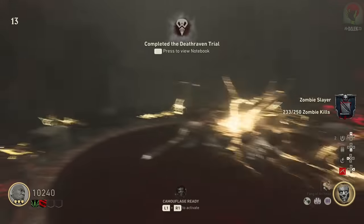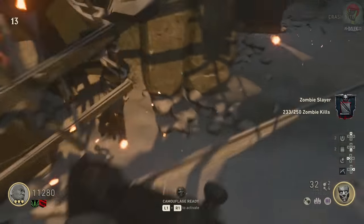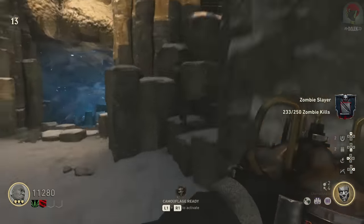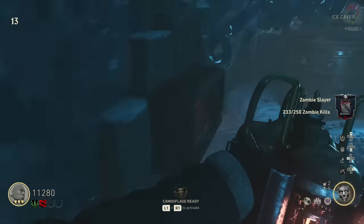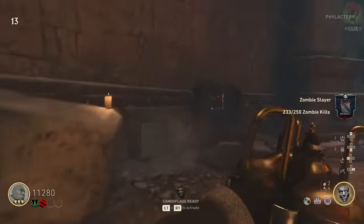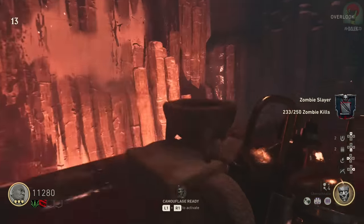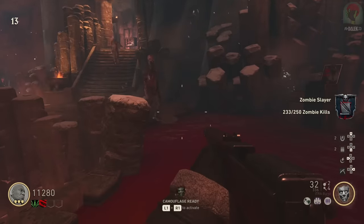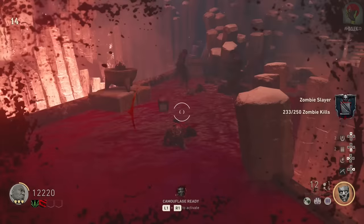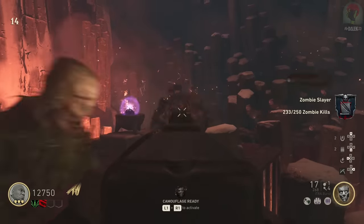The next melee weapon is the Fulian Hammer. To start this quest, acquire the battery in the spawn room just to the right of the quick revive machine, and carry it all the way to the cauldron on the overlook section of the map. Do this as early as possible in your co-op games — I'm doing this in a solo game at high rounds and I really don't recommend it. Once you've got the map open to that area, place the battery into the cauldron and get kills near it to charge it until it glows purple.